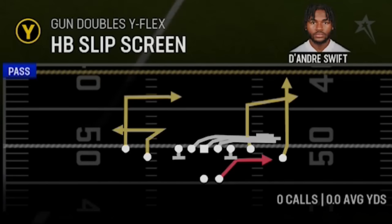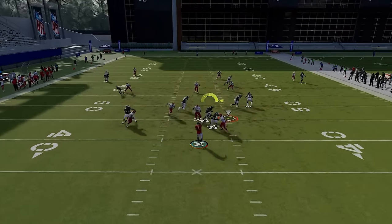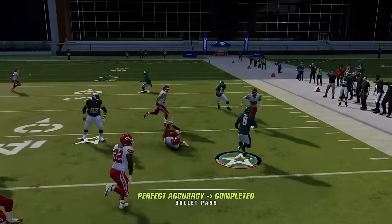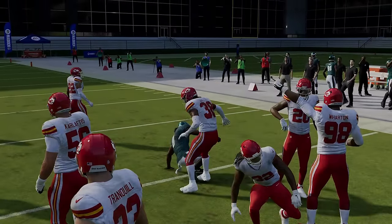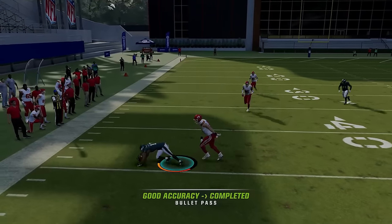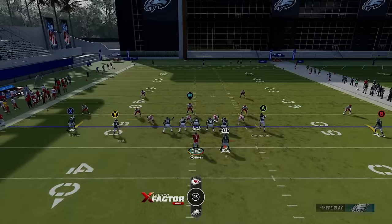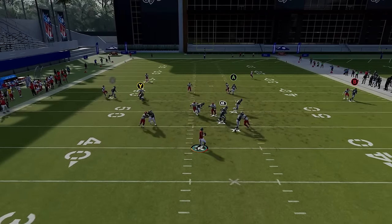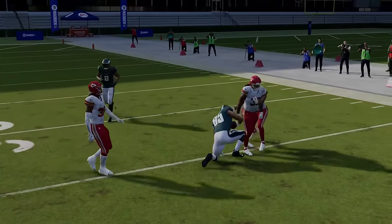There's a pretty much identical play called the Halfback Slip Screen, which is a good wrinkle. The routes are similar, but the running back is different, and that dictates what you can do. Screen plays are unpredictable — sometimes linemen get caught, sometimes the user can blow it up. If you can't get to the running back, you at least have a couple of other options that get open quickly, like the Zig and more specifically the tight end, who gets open against man or zone. You'll still have plenty of time to throw to that route.